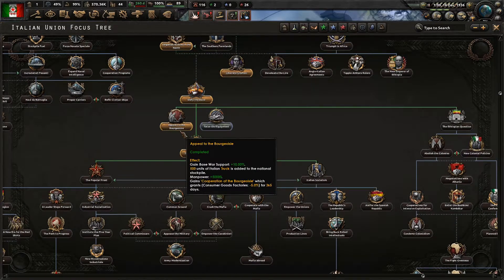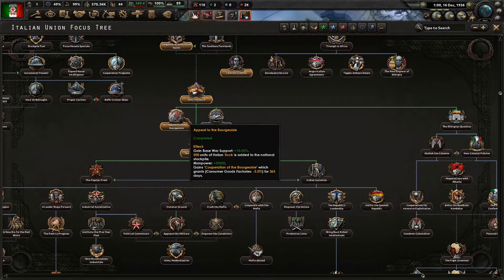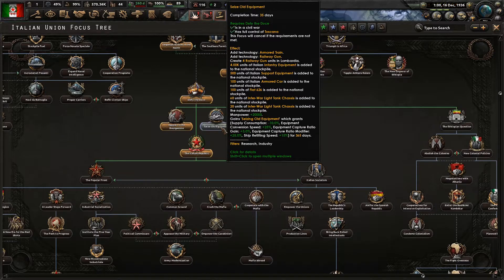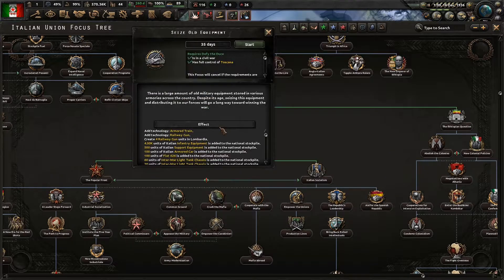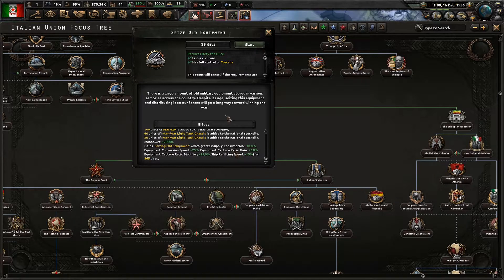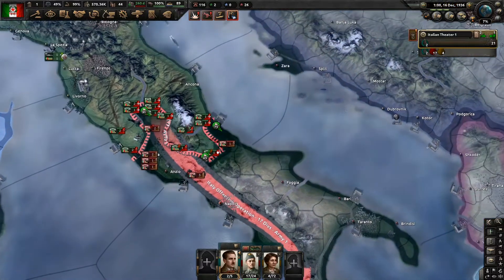We appealed to the bourgeois and got some manpower, some trucks - lots of trucks actually - and some consumer goods. We are now in control of Tuscany. Let's grab this one - we get some equipment. We don't really need the equipment though. Equipment capture ratio - yeah sure, that could be useful.